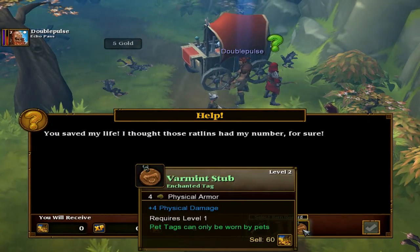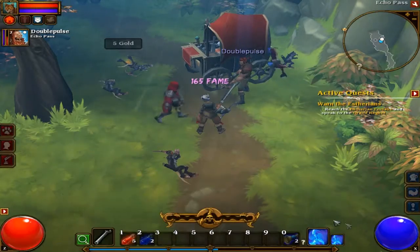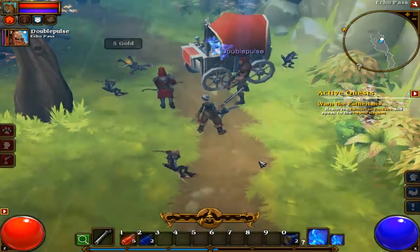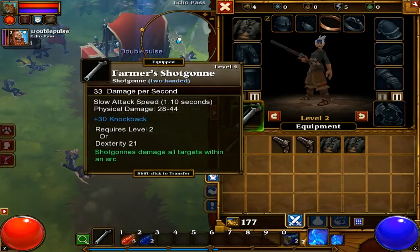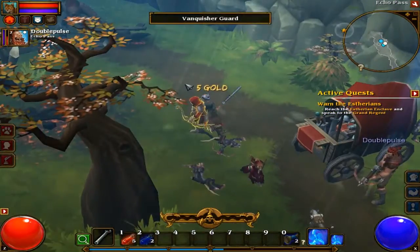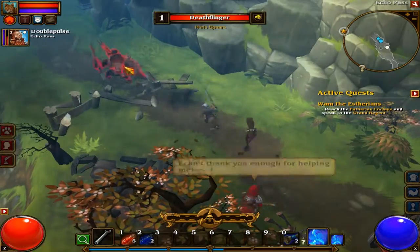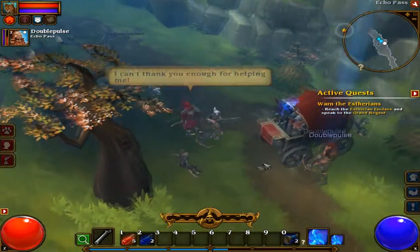Superior knuckles! Alright, so now I have completed the quest. You have to select an item in the environment. Colors can only be more than by pets - damn it. I'll choose knuckles.